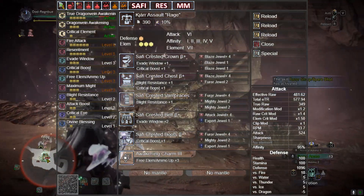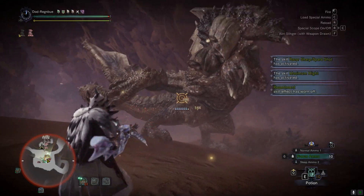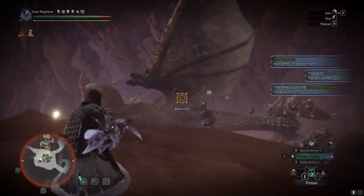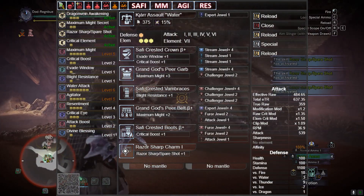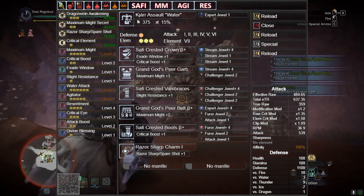You can also swap out the two Attack for two Expert. I've gone for Rage because it didn't have a decoration slot and it also dropped down to 10 affinity over the previous weapon. For the second build, we're using the Cure Assault Water again with an Expert decoration, three elemental augments, and one defense.